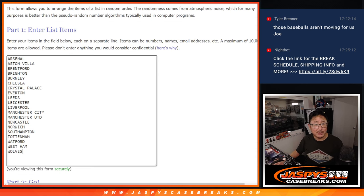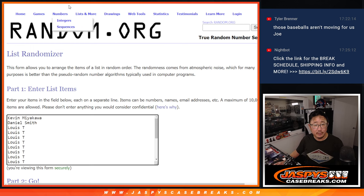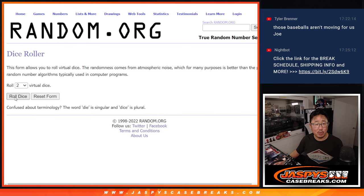A little buy one, get one scenario. There are the 20 clubs right there. Let's get everyone in. Let's roll it, randomize it.